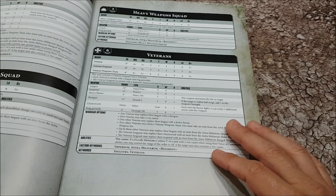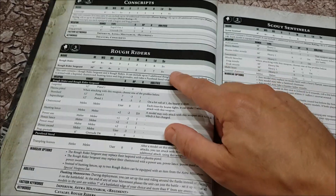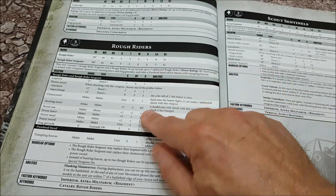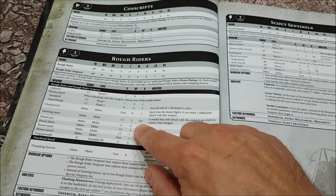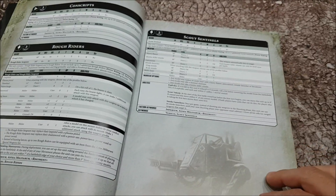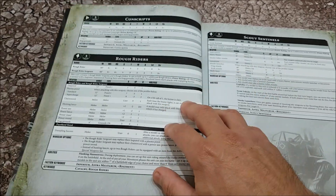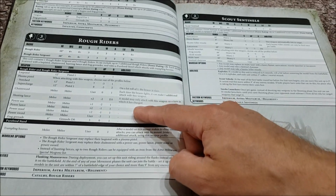That little bit of flavour from demo charges or carapace armour is gone. Rough Riders are potentially coming back - they only have a five-up save, but they have two wounds. Hunting lances are minus two AP with d3 damage when they hit. They have the ability to outflank with flanking manoeuvres, they move 10 inches, and with their trampling hooves they get to stamp on people as well. With a power level of three, these are going to be cheap Rough Riders.